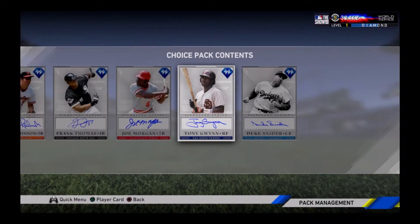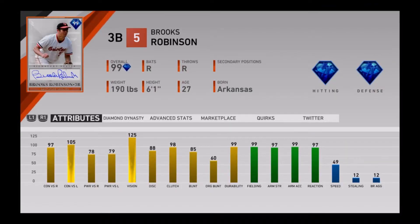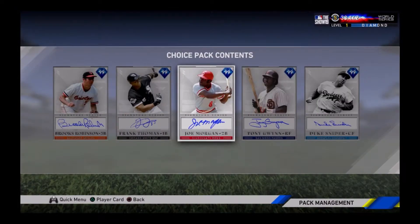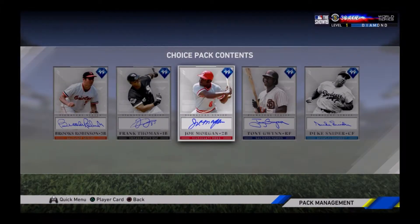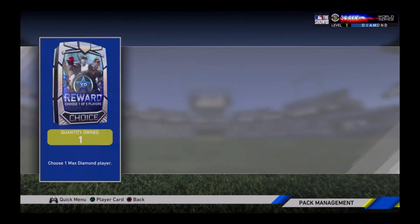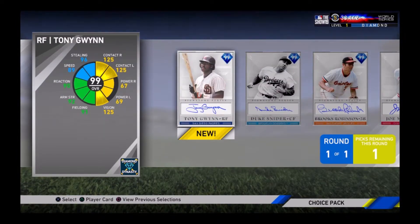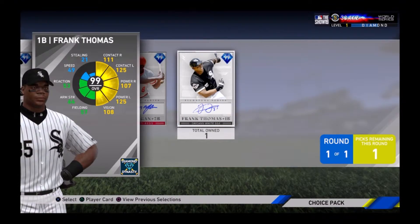All I can choose between is Tony Gwynn, Joe Morgan, and Brooks Robinson. As much as I would honestly really enjoy taking Brooks Robinson for that amazing fielding at third base, I have Eddie Matthews at third base right now. I have Daniel Murphy as my second baseman, and Joe Morgan would probably be an upgrade as well — actually, he would definitely be an upgrade, even though I really enjoy that Daniel Murphy card. But I think I've made up my mind that I am going to be taking 99 overall Tony Gwynn. I probably should have taken him first — he was probably the clear cut choice out of these packs for a lot of people — but I had Duke Snider last year and I really enjoy having a powerful left-handed bat. Then I wanted another right-handed batter, so I went with Frank Thomas.